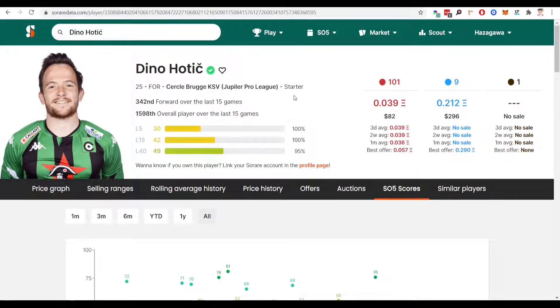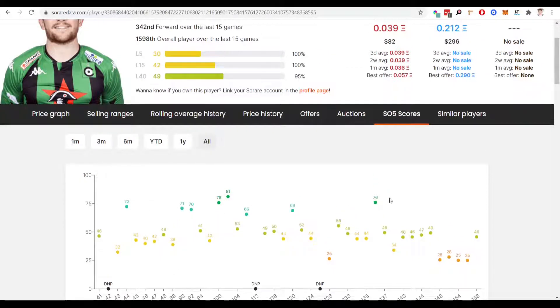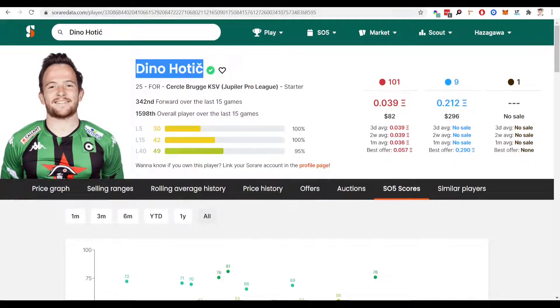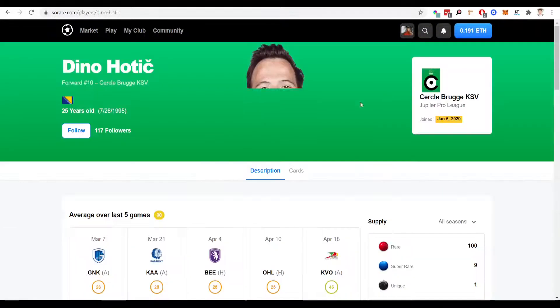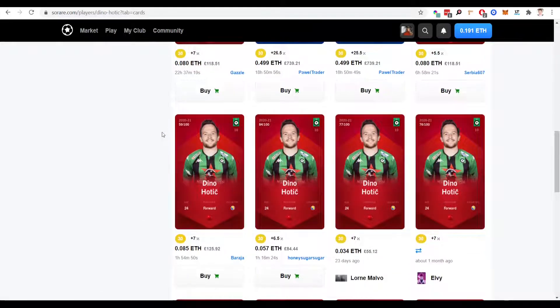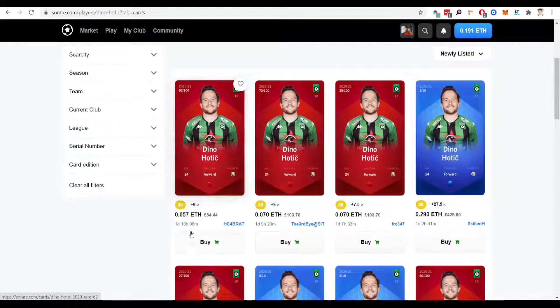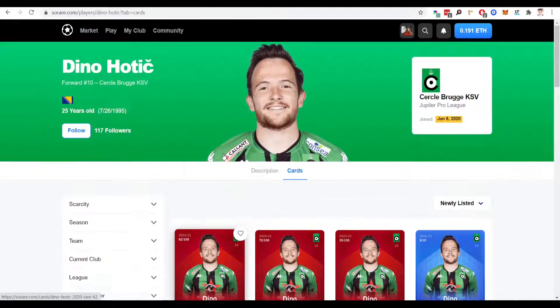The next forward I've gone for is Dino Hotik of Club Brugge, 25 years old, obviously playing in the Belgian league. Looking at his scores, very very good — he's got some consistent scores on the 50 mark, which is what we're looking for to get the thresholds, and he is also capable of getting these higher scores as well to get you higher up in the rankings and potentially win you some cards. Looking at the price for Hotik — £80 here, which is a fantastic price for a forward. The rest of the prices are around £100. You could put a bid in at around £60 to £70 for a forward, which is absolutely fantastic.